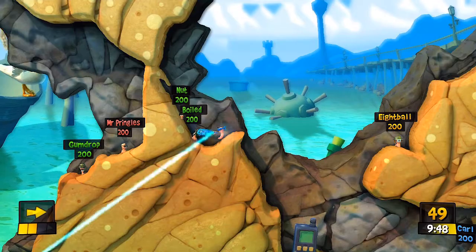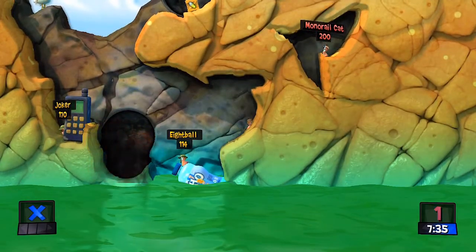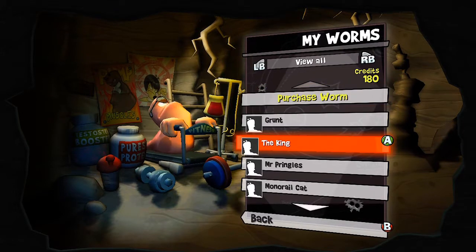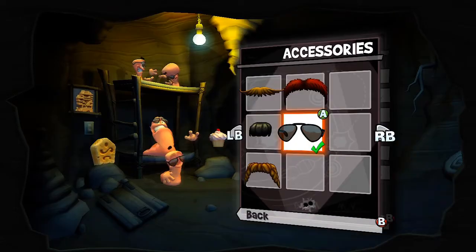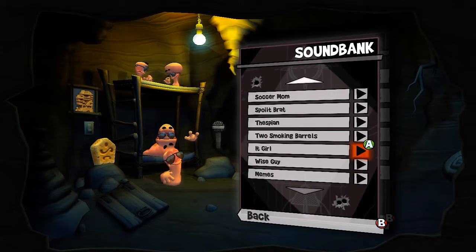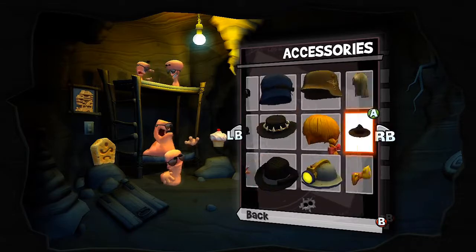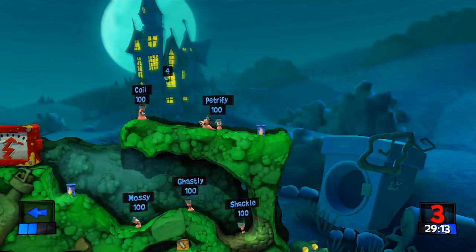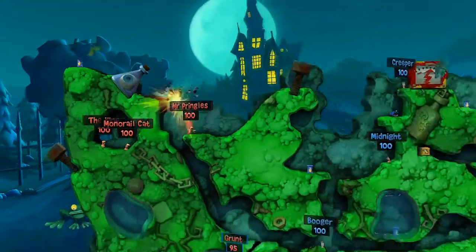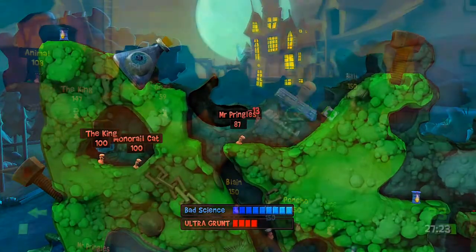Then there's a deathmatch mode — your regular versus mode — a fort mode like in Worms Armageddon 2, and a classic mode as well. There are still all the cool customisation options from the more recent games where you can put hats, hair, and sunglasses on your Worms, give them little trinkets to play with during turns, and change your voices. Gravestones, tombstones, everything.